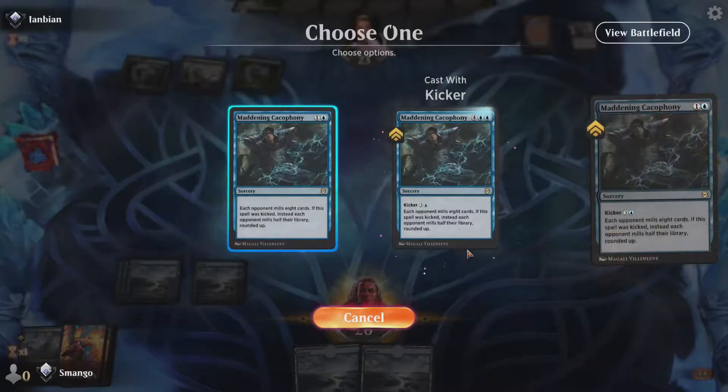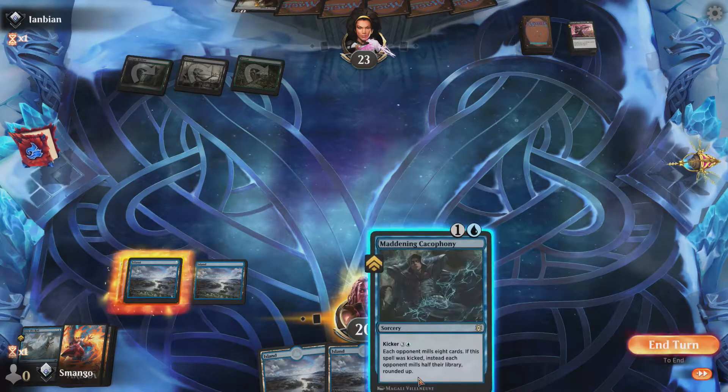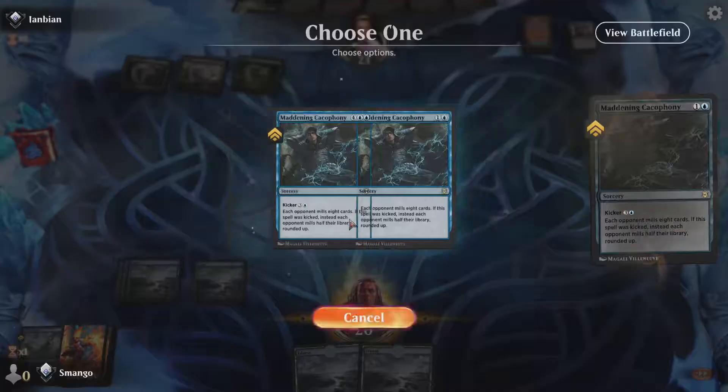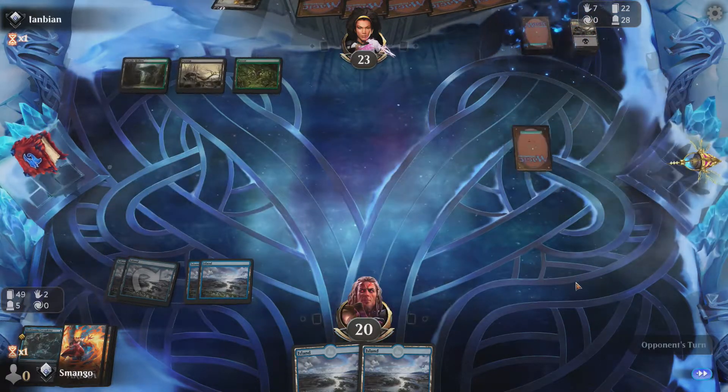This Maddening Cacophony card is definitely a great card you want to play early, because it gets seven cards into the opponent's graveyard, which is really great especially for some of your other creatures in this deck.